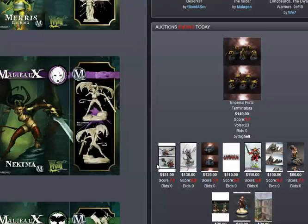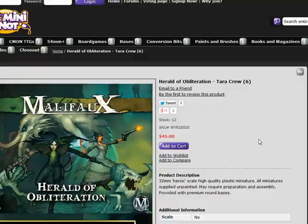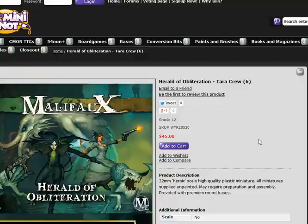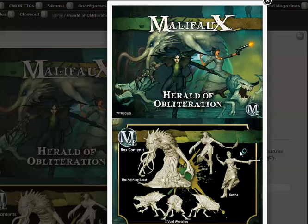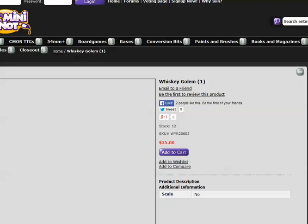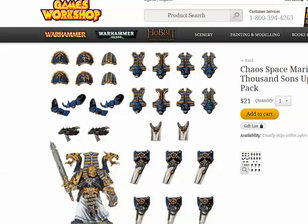CoolMini always has some kind of candy on it — every single day. New releases, great models. Malifaux continues to pump out really cool figures. Malifaux seems to be doing it right — they're not getting out of their strength, which is making cool models. They're a small niche company just having fun, making whatever figures they please. I think Malifaux is really the poster child for this way of thinking. And I came across a Whiskey Golem — that just kind of struck my imagination.